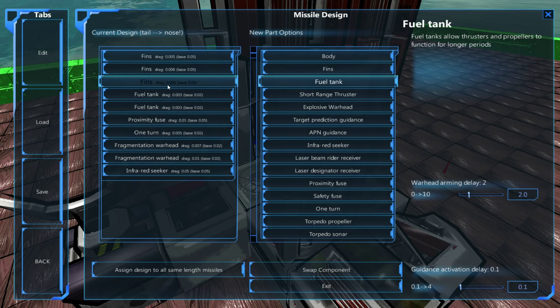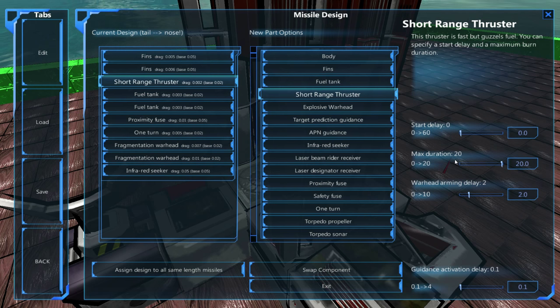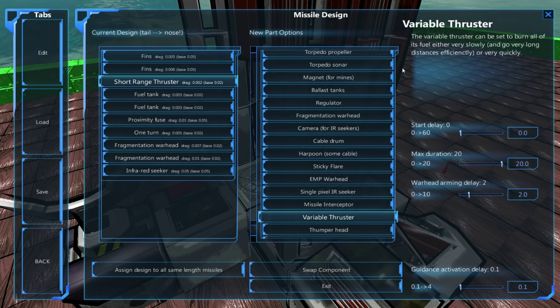The last thing we're going to get into today is the thrusters. You have the short-range thruster — the simplest default thruster. It burns for a maximum of 20 seconds, it's quite quick, and tends to get you where you need to go. The alternative is the variable thruster, which is pretty cool because you can set it to various settings. By default it's fairly close to a short-range thruster, but this thing will burn forever through all your fuel. You can also change the thrust per second — ridiculously quick or slow. The slower it is, the more fuel-efficient and further it will travel.